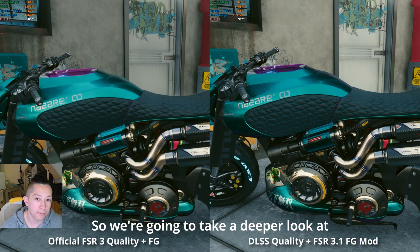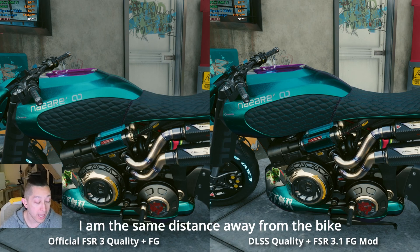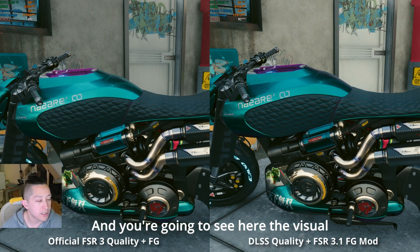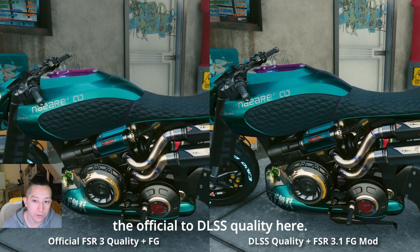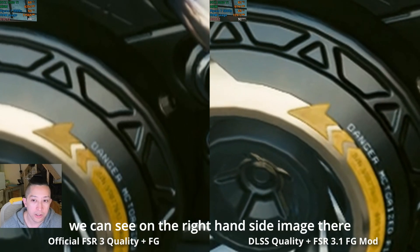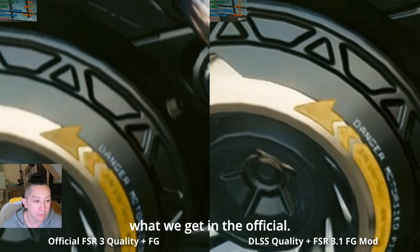So we're going to take a deeper look at the difference in the images here. I am the same distance away from the bike because I just loaded in. You're going to see the visual differences much closer. First up, we're comparing the official to DLSS quality. You can see on the right-hand side the image is sharper overall, less muddy than what we get in the official.